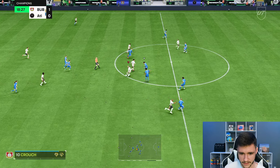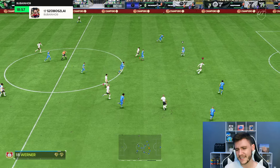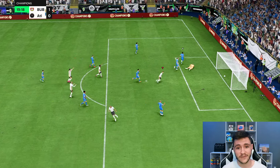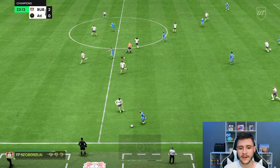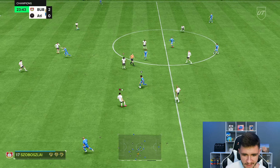Just bringing into like a little bit of a counter attack right here. Sobizlai through the middle — Timo Werner. That's good attacking positioning. His passing has been so good. He's going to get himself an assist — he's definitely a playmaker as well. The only thing that I maybe wish the card had was maybe five-star skill moves or five-star weak foot. Four-star, four-star is okay, but it could be better.